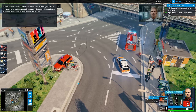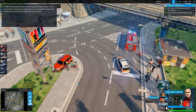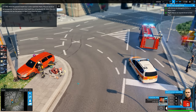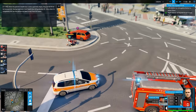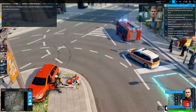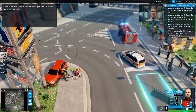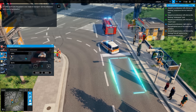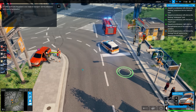So it looks like the casualty has got a fracture to the base of the skull - it tells us that down at the bottom right. I'm sure we'll find out more about those stats later in the tutorials. You need an ambulance - let's get the ambulance out.